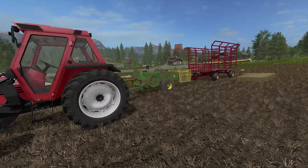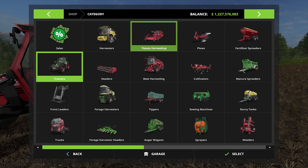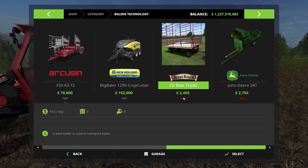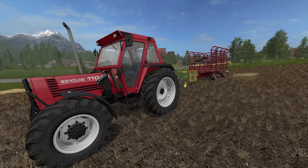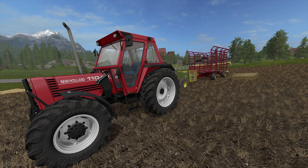That is the John Deere baler — the 24-ton baler and the trailer that goes with it. They are both in the Baling Technology section: 16-foot trailer for $2,400 and the baler itself for $2,700. There are no options for either — no color changes or anything like that. Pretty good mod — be sure to check it out, link will be in the description below. If you have a mod you want me to check out, let me know in the comments. Everybody have a good day!